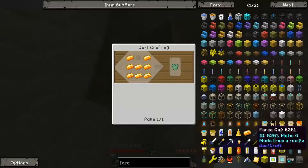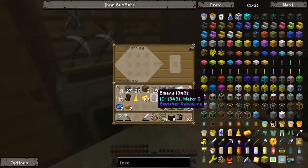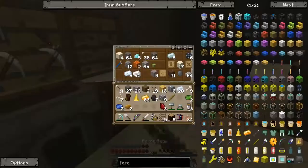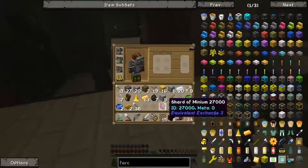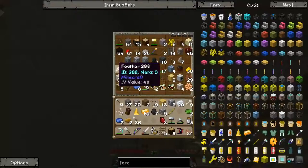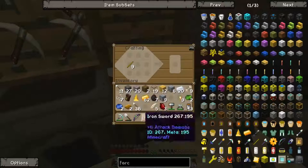Oh, a force tunic! Force arrow — can I also make a force bow? Oh yes I can, with three force sticks! I really wanna make this force bow. There I go — BOOM! Force bow! Does it also shoot normal arrows or only force arrows? It only shoots force arrows, which was predictable. A force arrow is made from a force stick and a force nugget — a little bit expensive. Let's try to make some; maybe they're pretty damn strong.